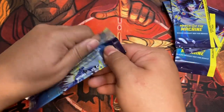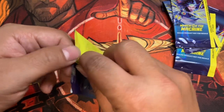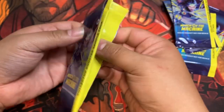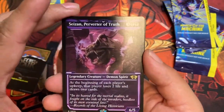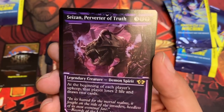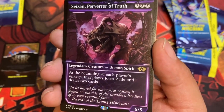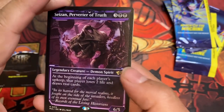Numero uno — these tall packs. We got a Saison, Perverter of Truth. Love this card, that's a good card right there. This is a fun card. You got a big beefy 6/5 for five, and everybody draws two cards and loses two life. I love this card, always have, since the original Kamigawa days.